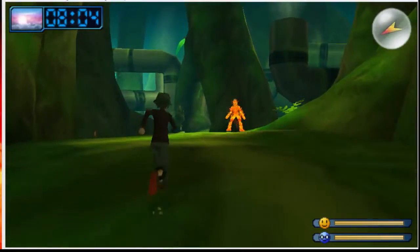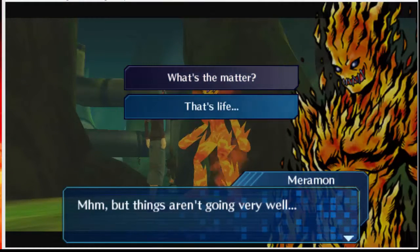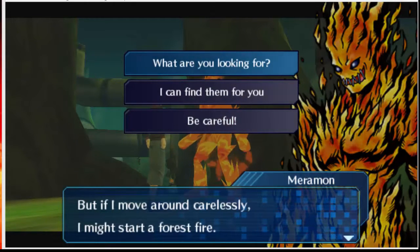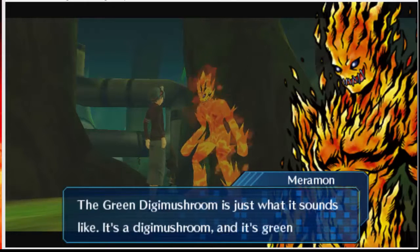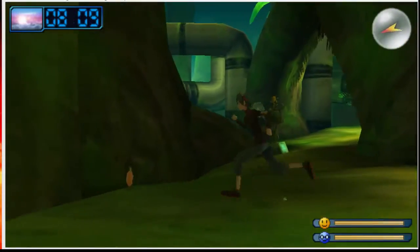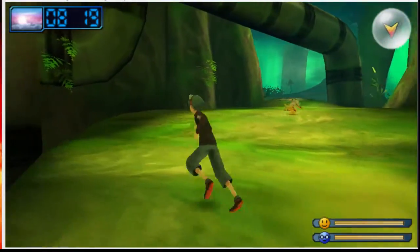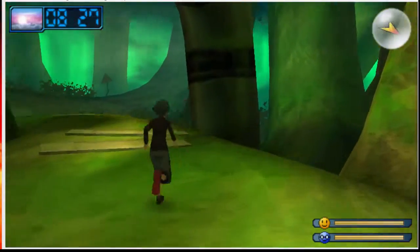Here's one Digimon I intend to recruit — Maramon. Things aren't going very well. He says: I may not look like it, but I'm actually a chef. I came all the way out here to get some ingredients, but if I move around carelessly I might start a forest fire. 'I can find them for you' is actually the choice you're supposed to go with. The green Digimushroom is just what it sounds like — it's a Digimushroom and it's green. He'd like five of them. I'm going to collect this Orange Banana. If I remember right, Orange Banana in Digimon World 1 lets you digivolve to Etemon. I know this is a complete circle of a route.